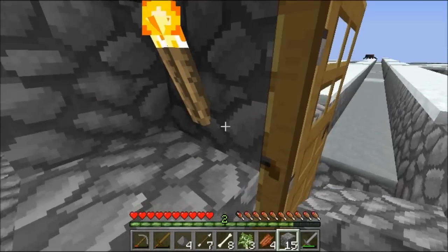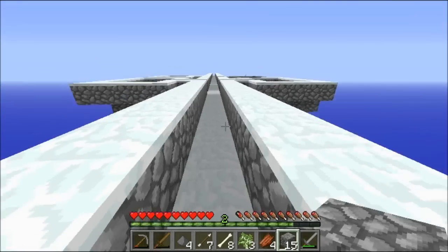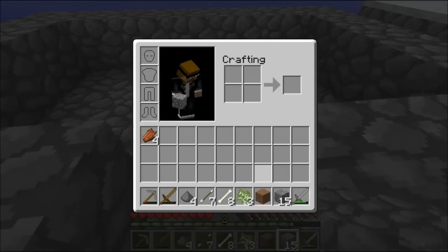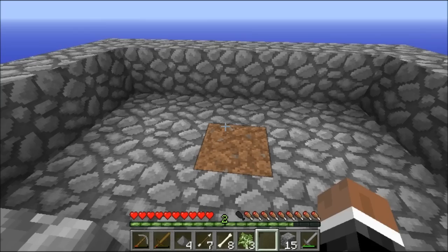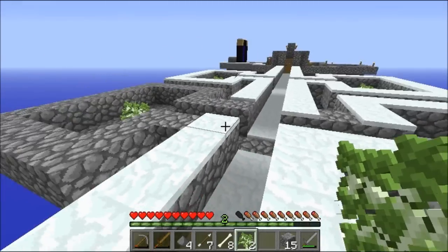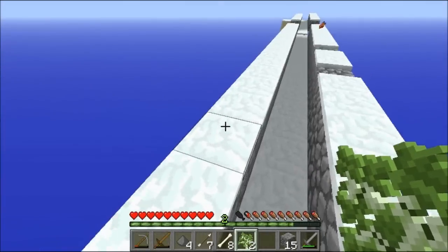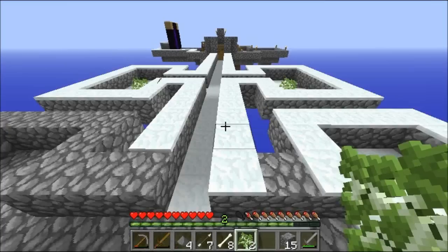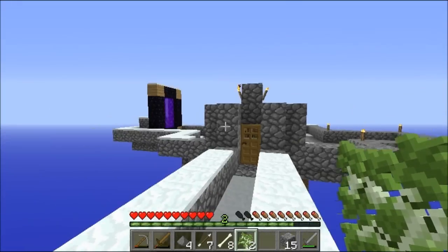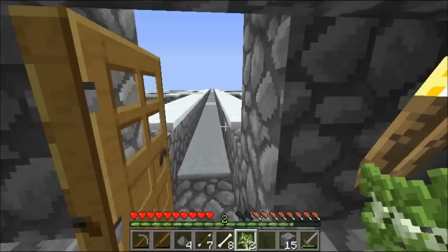I only need one dirt — I'm good. Oh no, I'm placing blocks everywhere. All right, so now we have a tree farm. I'm not sure if I should extend it out one more row, but since I have a whole bunch of wood in my chest already, I'll just keep the tree farm this size for now. That should be good.